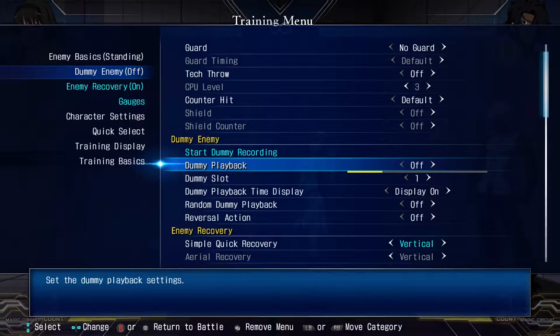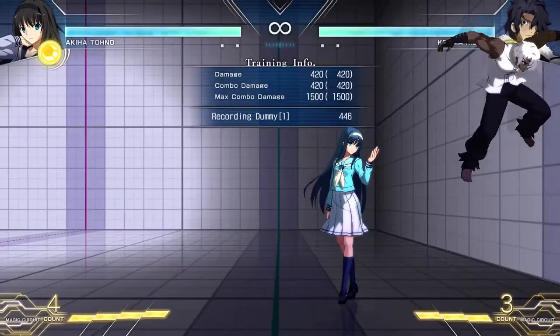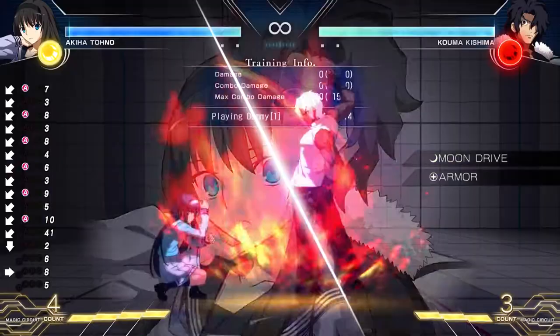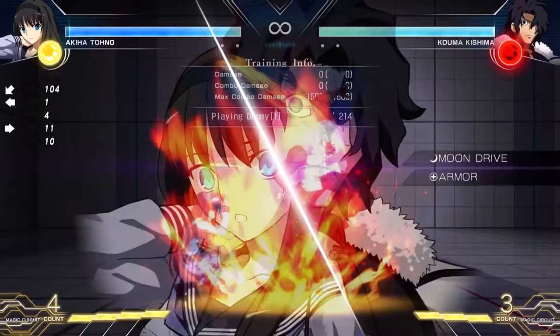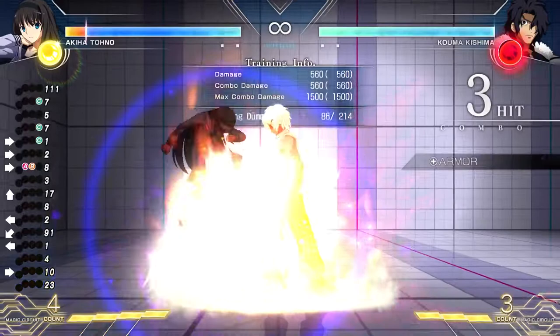Now we move on to dummy enemy — this is probably what you're going to use the most in practice mode. Start dummy recording gives you control of the character you're against. You can record for quite a long time — I think it's like 2,000 frames. You can use it to record enemy block strings. I recorded this block string specifically because it's cheap — he armors everything and you get command grabbed. You block, you get command grabbed.